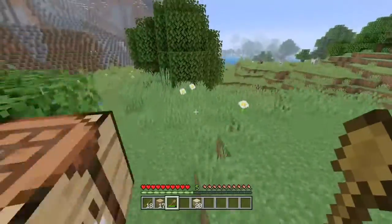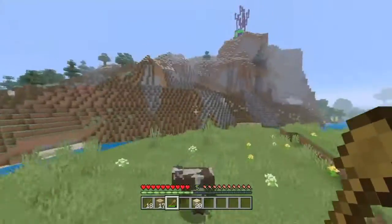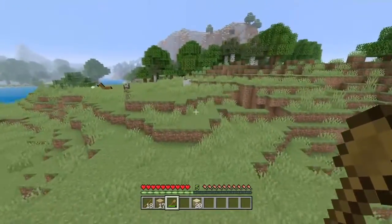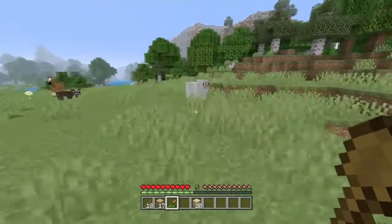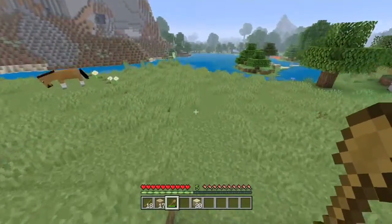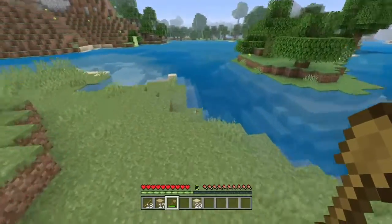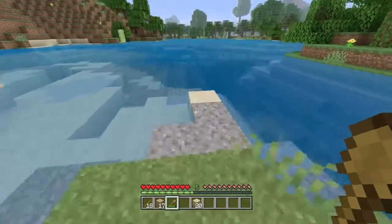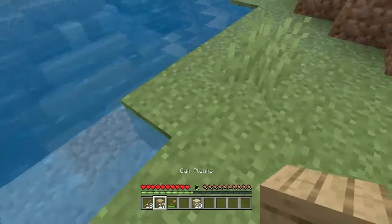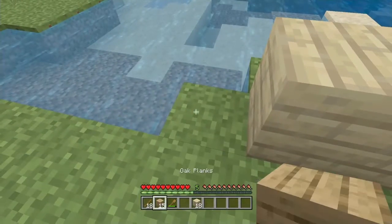Now that we've got all our basic materials, you have to find a good landscape for your house. I recommend it being a flat area that you're not really going to need much stuff for. So go to a good place that isn't that bad.